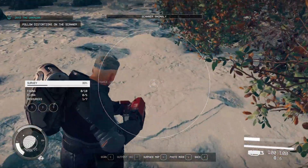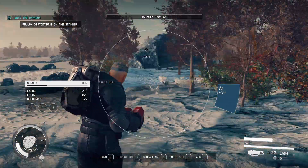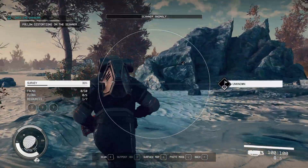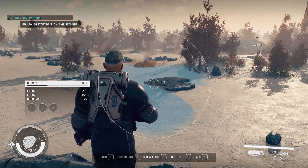Today we're going to be going over how to find the scanner anomaly for the Into the Unknown quest in Starfield. This is going to have a slight spoiler if you haven't gotten to this part of the quest, so probably turn around now.